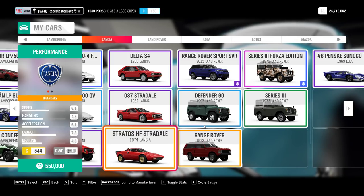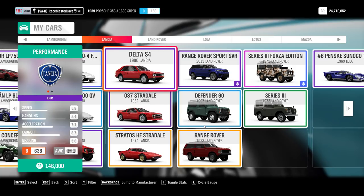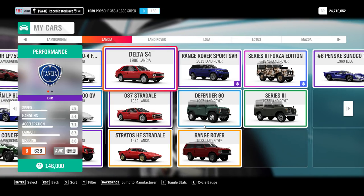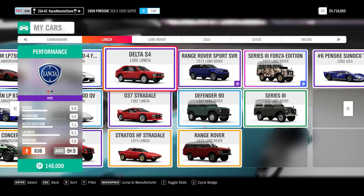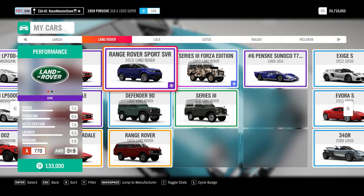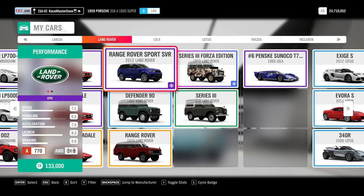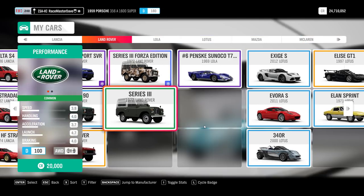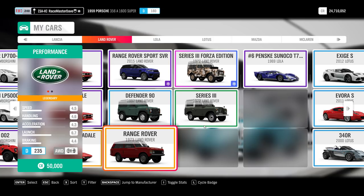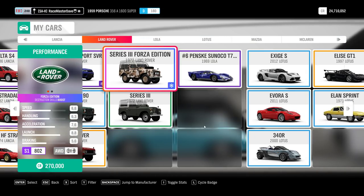The Lancia Delta Stradale and Stratos are nothing special. But the 1992 Lancia Delta HF Integrale is only available in wheel spins or Team Adventure - I think it's linked to League 10 or 15. Land Rover - the Range Rover Sport SVR is one of the starter cars in the cross-country series; you get to pick one of three, and that's the one I picked. The rest are normal wheel spins.